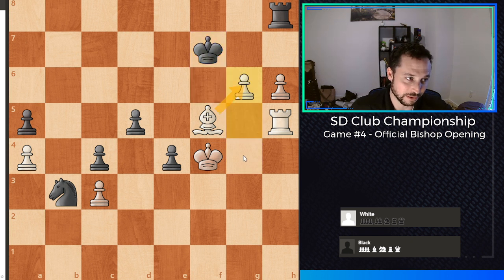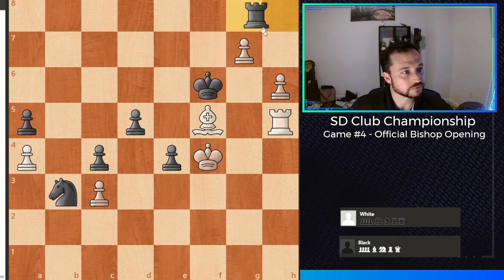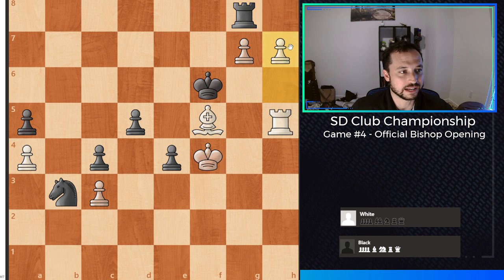Then g7 attacking the rook — my opponent had to move the rook and guard promotion. So he does that, but then I get to play h7. All I did was basically move my pawns up, checking and attacking pieces in the last several moves of the game. So I played h7 and my opponent just resigned here. This was the end of the game, because I was clearly going to promote on the next move. If my opponent grabs the pawn with the rook, I'm going to queen and I've actually pinned the rook, so next move I'm probably going to come with the rook and win.